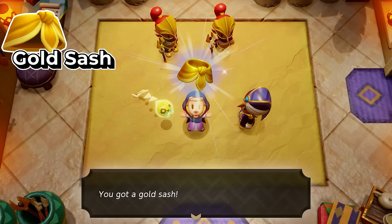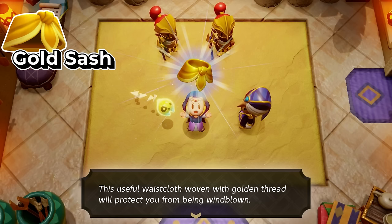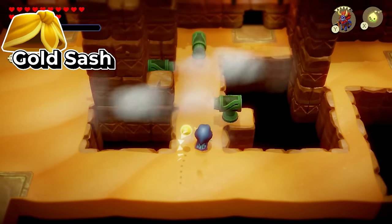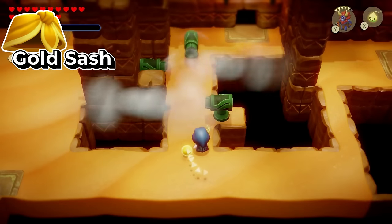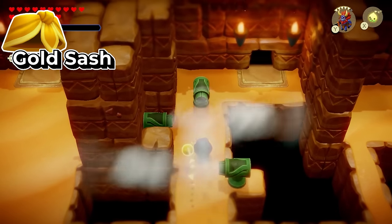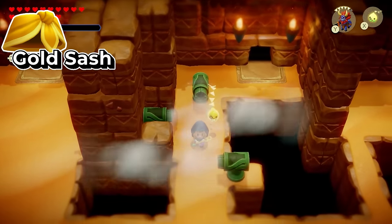The cool thing about the gold sash is that it allows you to not be moved by any wind. Here's what happens when wind blows you in the game, and when you equip the gold sash, here's what it looks like — you can literally just fly through all of these little puzzles and areas without getting blown away.